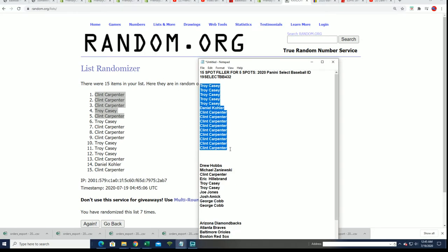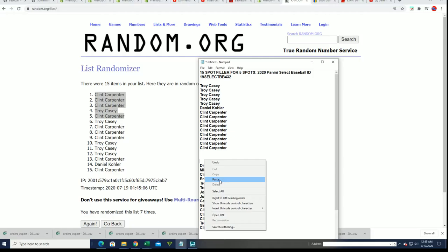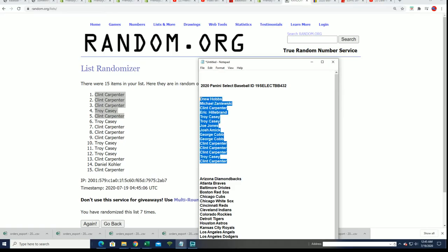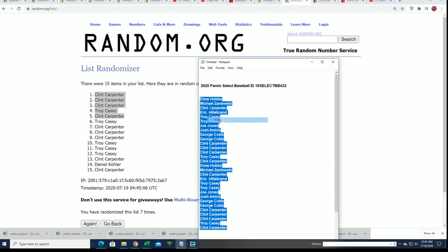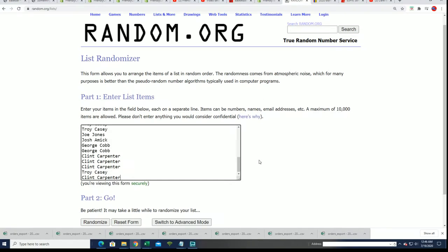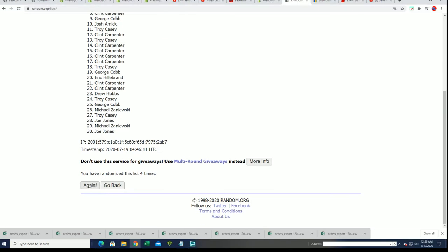There you go, that was our filler for this box break in Select Baseball. Now it's time for the rip. Every spot is worth two teams in Select, so let's start everything up. We're going to random both lists seven times through — both lists going through right now, and here's the first list.